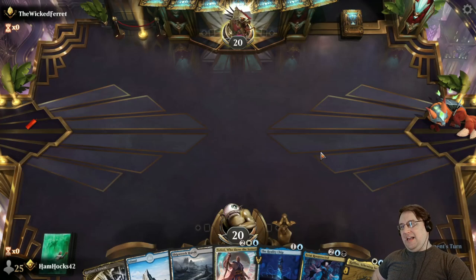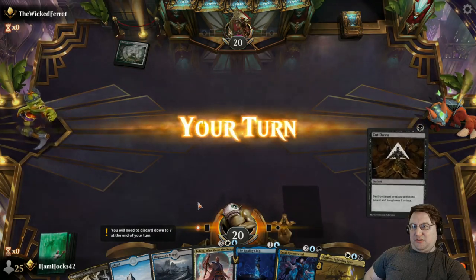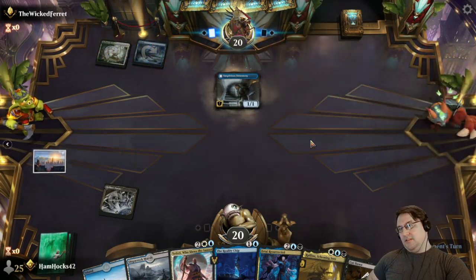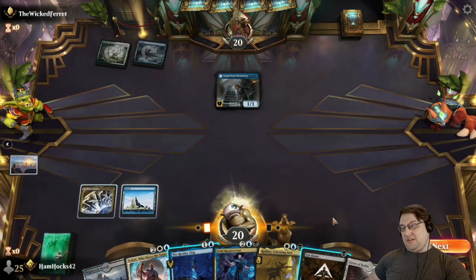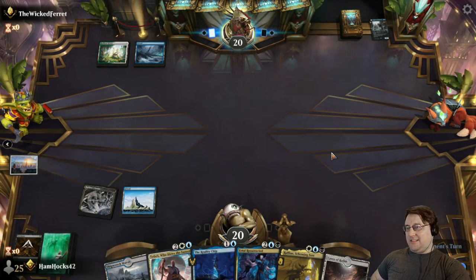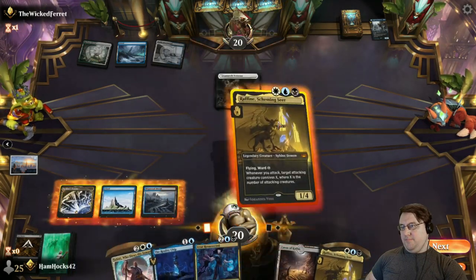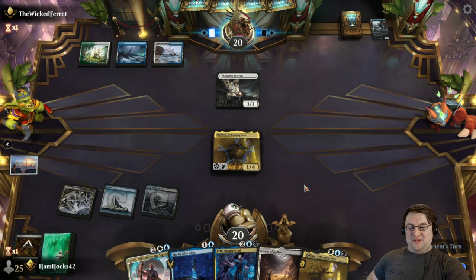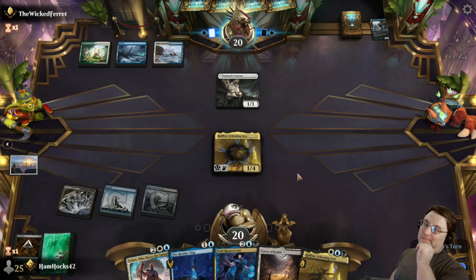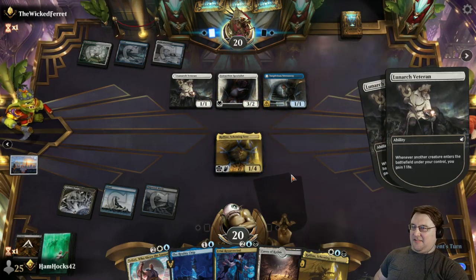We're going to have Reality Chip on two — I think that's going to be fine. Reality Chip on two into Raffine on three, into potentially Urtai or Teferi on four. You can do a lot worse than that. We can also just Cut Down that Suspicious Stowaway right now before they have an opportunity to untap — I don't want to give them any card selection. Here comes Raffine on three — love hitting Raffine on time.